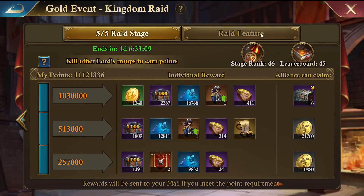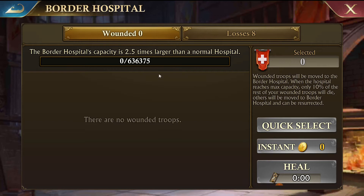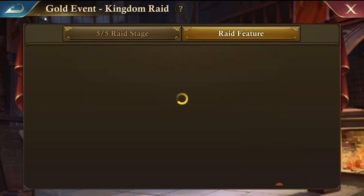Inside of here there are a couple of raid features. There's a Sworn Enemy List and the Border Hospital. The Border Hospital is what makes this event so fun - it's two and a half times larger than your normal hospital. Troops go in here and heal quicker, and anything beyond that, when you're attacking, troops that go into losses - this is where the coins come into play.